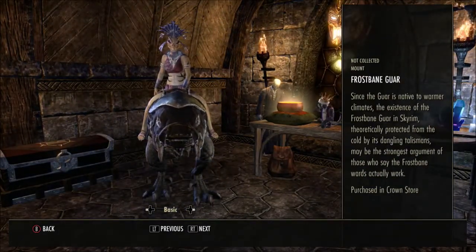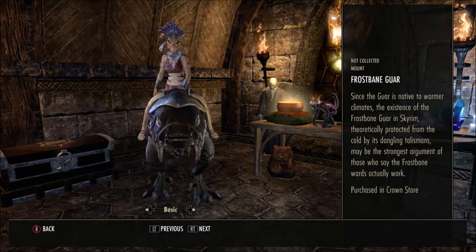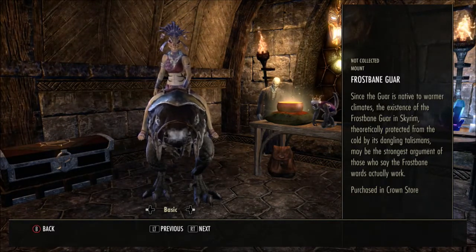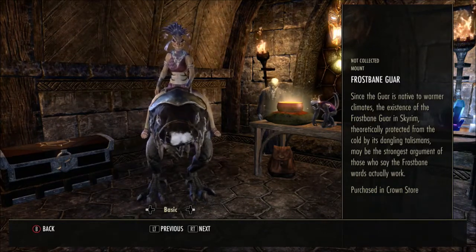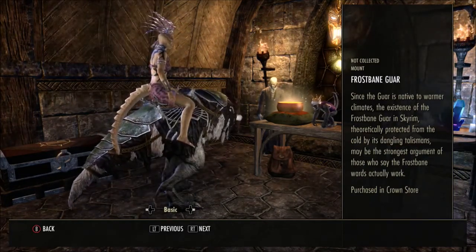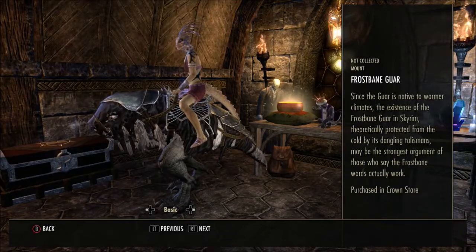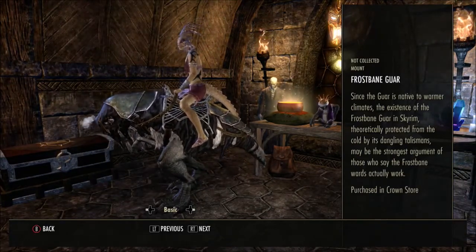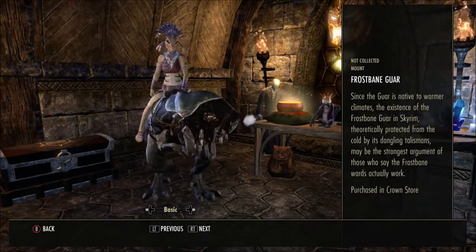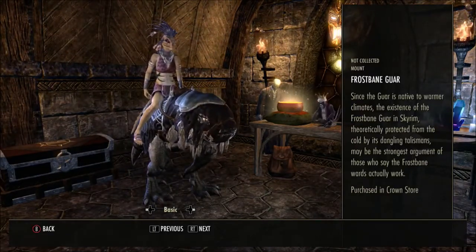I love guas and we have the Frostbane Gua here. Since the gua is native to warmer climates, the existence of the Frostbane Gua in Skyrim — theoretically protected from the cold by its dangling talismans — may be the strongest argument of those who say the Frostbane wards actually work. I love the way the armor looks on this gua as well, with my stamina, capacity and speed maxed out, so it does look pretty good.